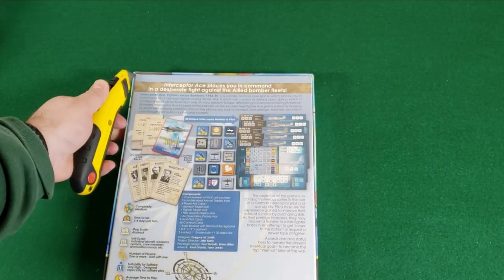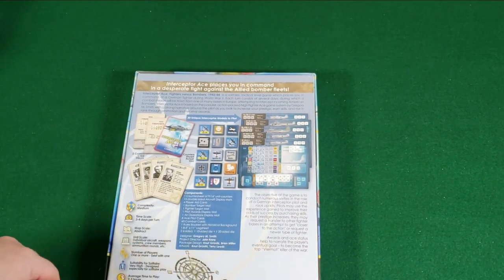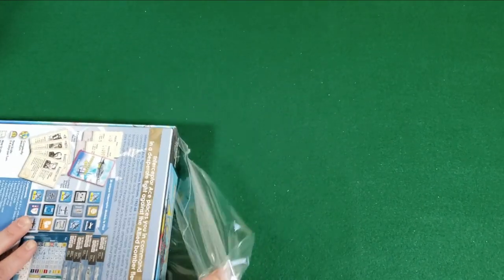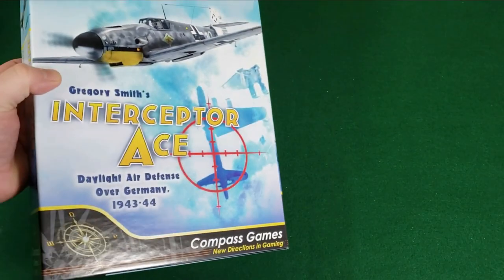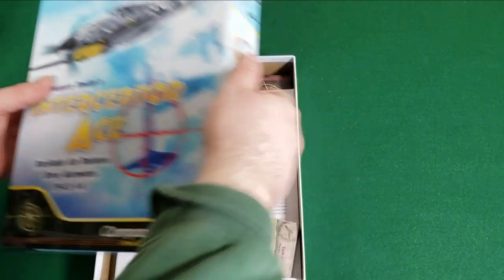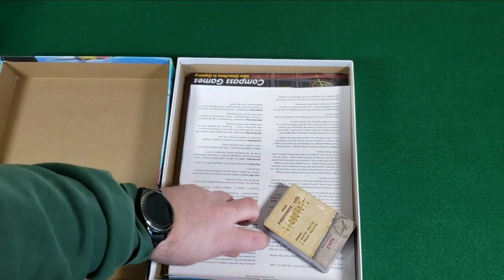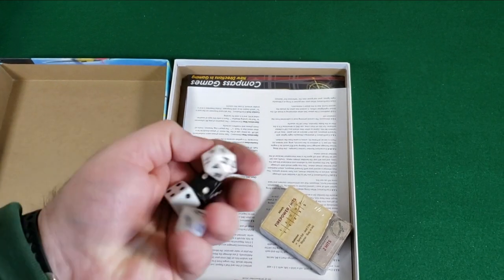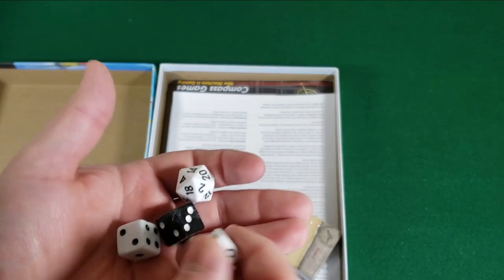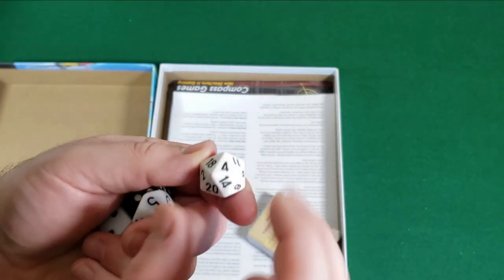Open her up. The cutting of the shrink wrap — the most exciting part of any unboxing, right guys? Get the shrink off here. It comes with a bunch of dice — there's the usual D6, a couple of those, a 10-sided die, and a 20-sided die. Interesting.